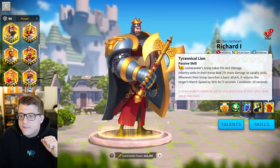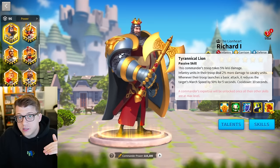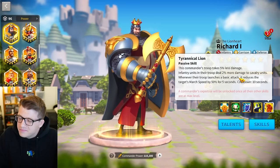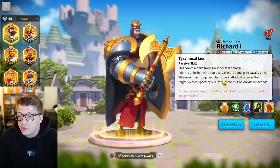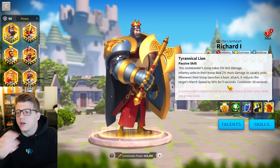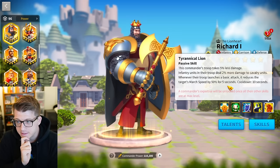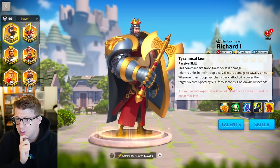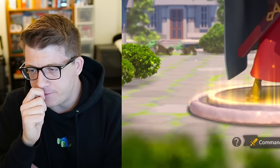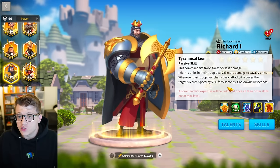The expertise says this commander's troop takes 5% less damage — all damage — so now we're up to 20% less all damage taken. That's pretty tanky. Infantry units in the troop deal 2% more damage to cavalry, which isn't much but it is something. And whenever you launch a basic attack, it reduces the target's march speed by 50% for 5 seconds on a 10-second cooldown. That's a really powerful slowdown — essentially quicksand.